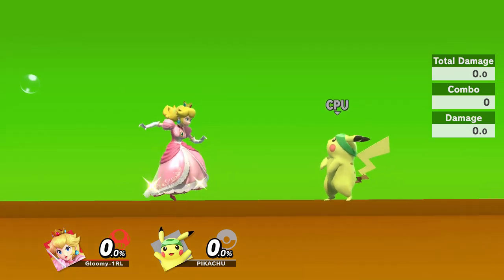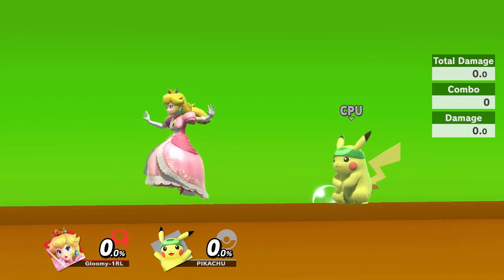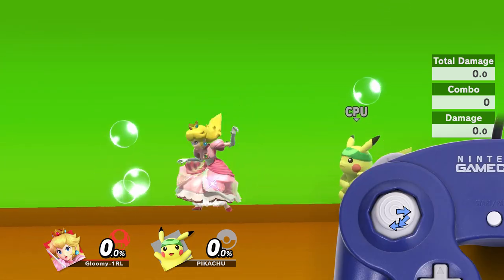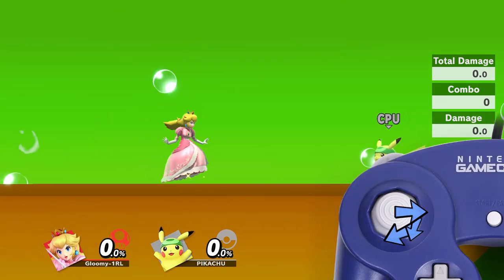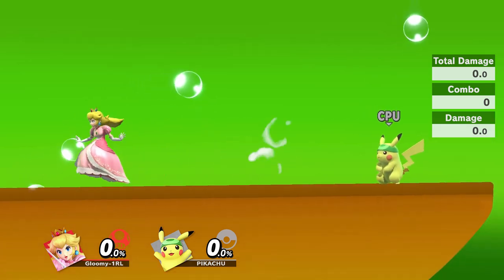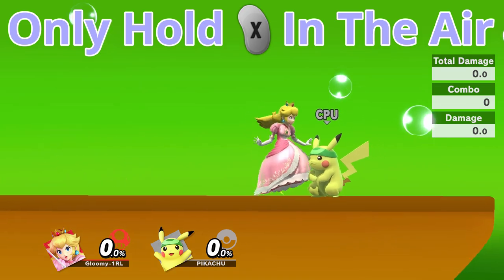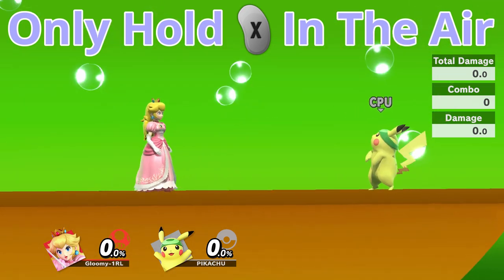Ground floating can be done from standing still, as we just saw. You can also do it out of a walk to slightly drift forward. This is done by pushing your control stick slightly forward and then down before pressing the jump button to float. The same thing can be done with a dash but with pushing the control stick all the way to the side of your controller. Please note that for all of these, every control stick input should be done before you leave the ground so you're only holding jump in the air.